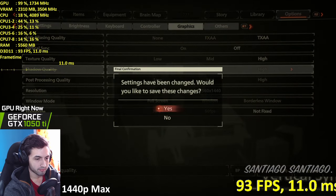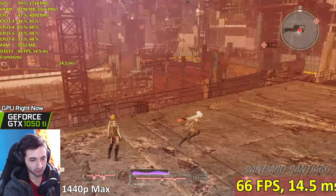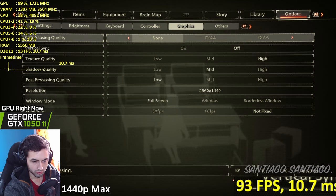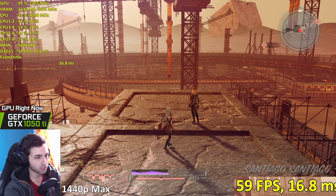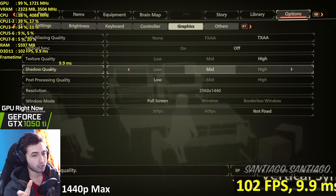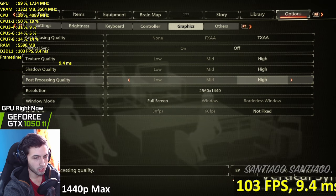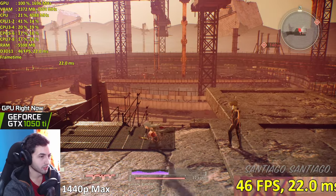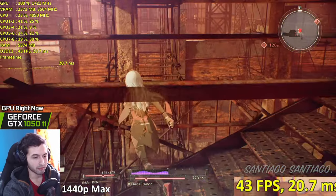We're putting everything on low at 1440p. Without shadows it looks super flat - no character shadows at all. Disabling anti-aliasing would look terrible. There's not a lot to tweak in this game. I'll keep TAA with shadows on medium and post-processing on low. Post-processing is the biggest difference - only about 10 FPS between lowest and highest settings.